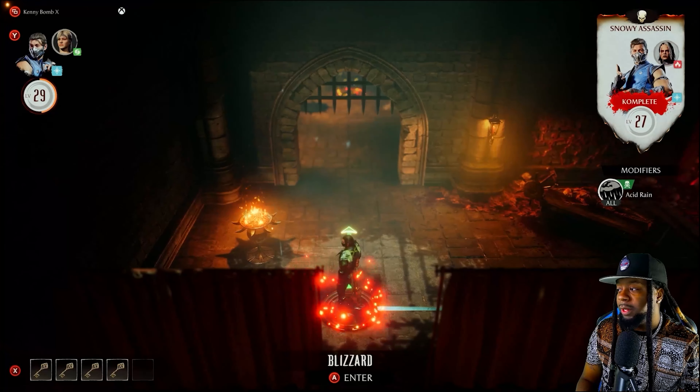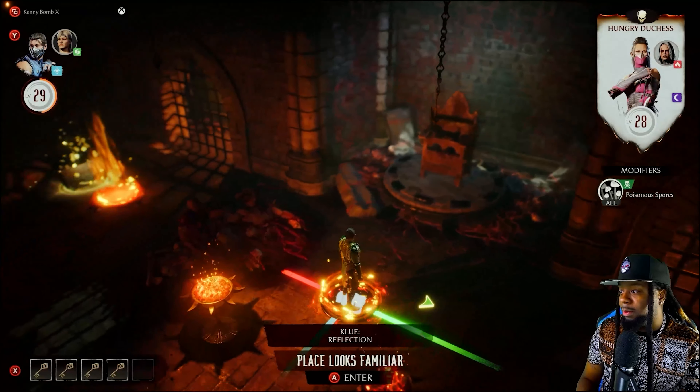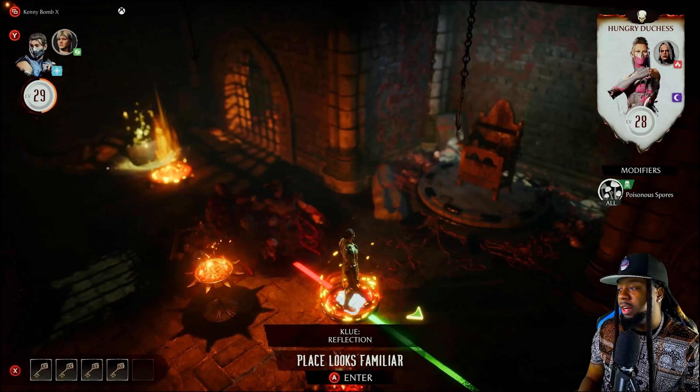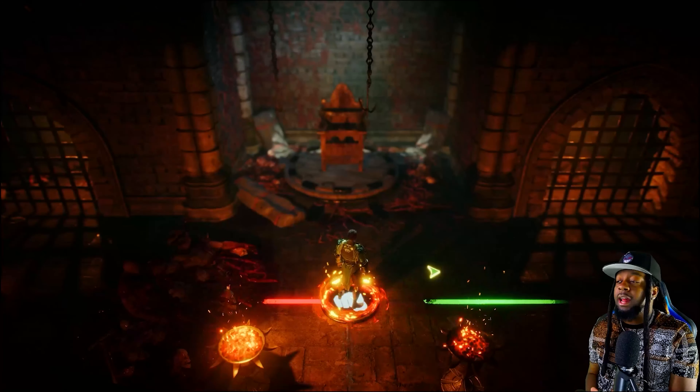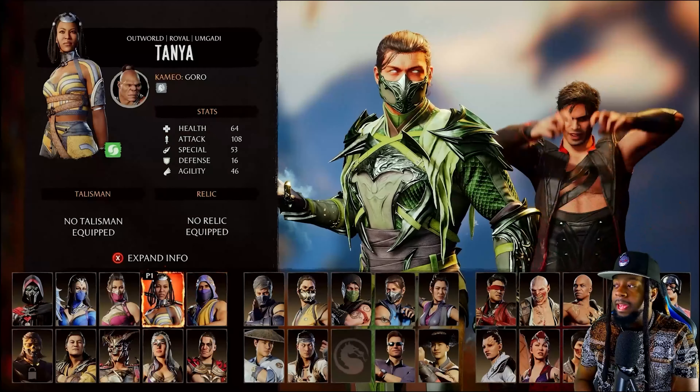Nice spooky little Mesa we got here, right y'all? Got blood and - oh, a clue. Reflection. What do we have to do here? Let's look it up. Shout out to the person on YouTube who says we need to get in here and use Melina and hit her fatal blow.